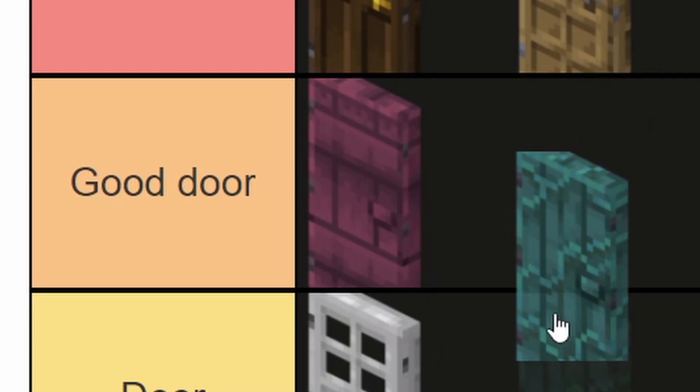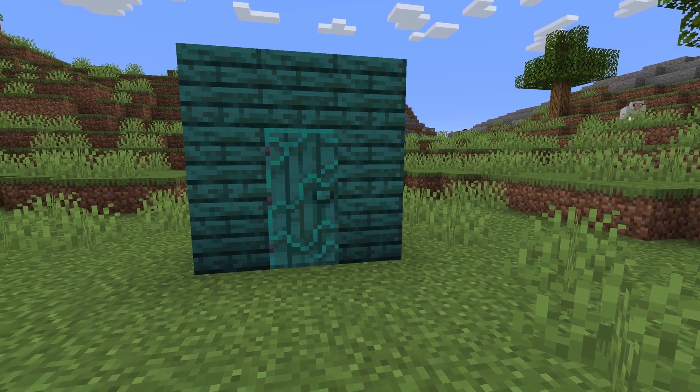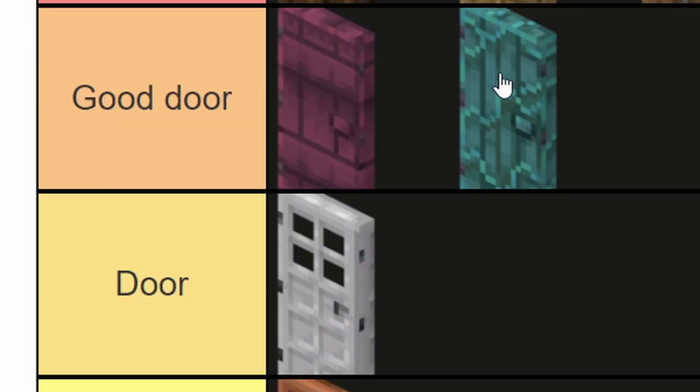And finally, the warped door. I would put it in good door, but the purple one's a little bit cooler, so I'll put it in door. Actually, it's kind of cool — I'll put it in good door.